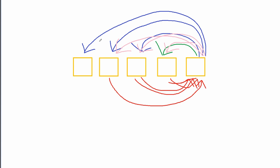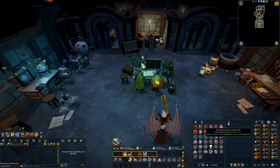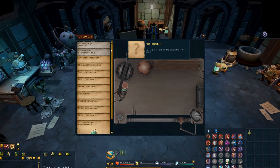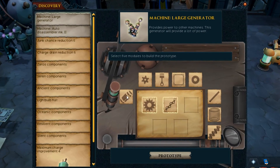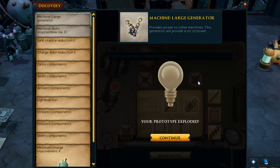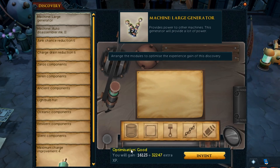Now I'll show how it works in the actual game. First I'm going to get into the Inventor's Workbench and drink an Extreme Invention potion, since I've already unlocked all blueprints at my current level. This potion boosts your level so you can access blueprints above your normal level, which is useful. Then I click Discover, pick a blueprint, and randomly click the pieces to get a starting arrangement.